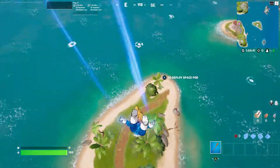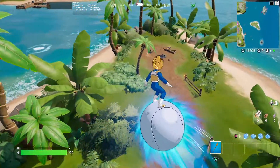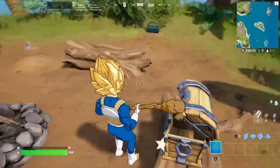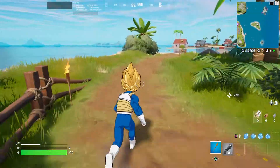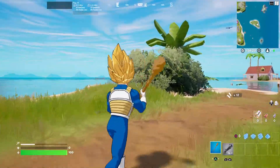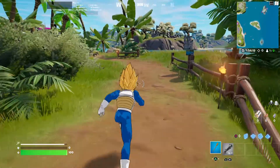He's looking menacing as always, especially in Super Saiyan form. I will show off him shooting, but I've already done gameplay of Vegeta showing off all the styles in his base form. Here is him shooting. Here is him using the Master Roshi staff, because that's all we got for him as a pickaxe.